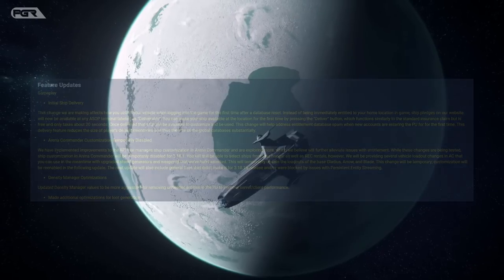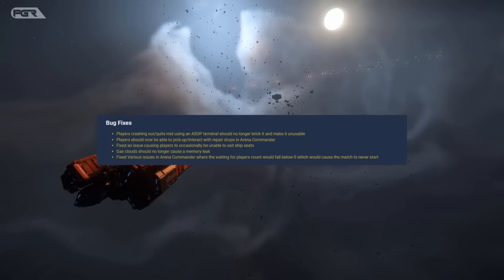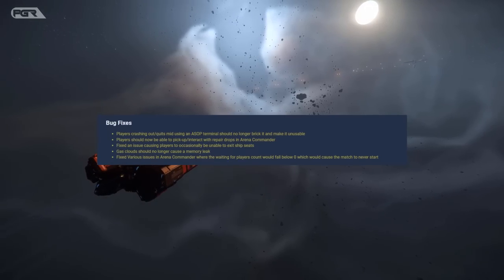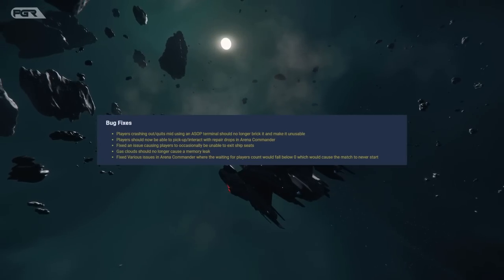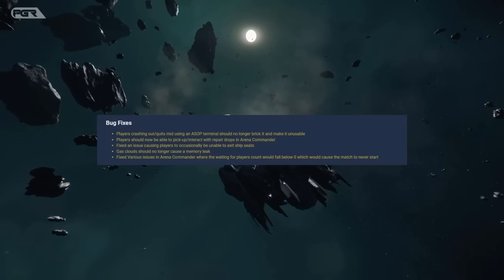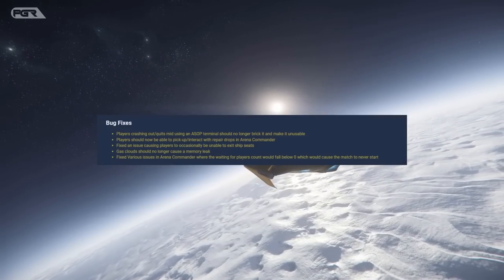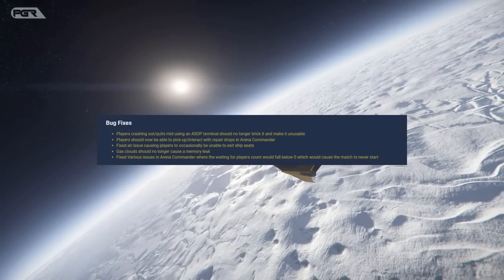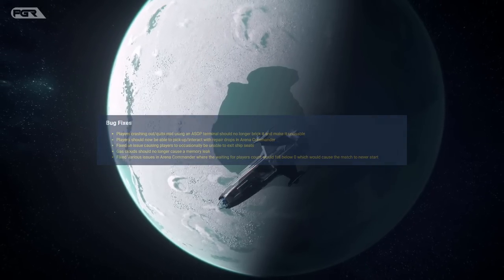When it comes to bug fixes: players crashing out or quitting using an ASOP terminal should no longer break and make it unusable. Players should not be able to pick up or interact with repair drops in Arena Commander. A fix was made for an issue causing players to occasionally be unable to exit ship seats. Gas clouds should no longer cause a memory leak. Various Arena Commander issues where the waiting-for-player count would fall below zero, causing matches to never start, have also been fixed.